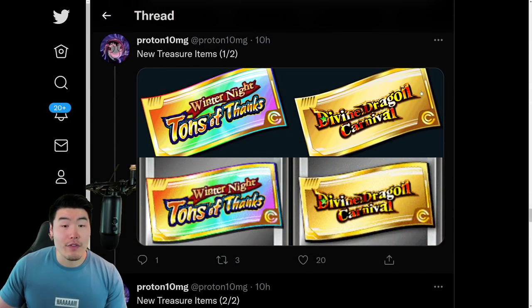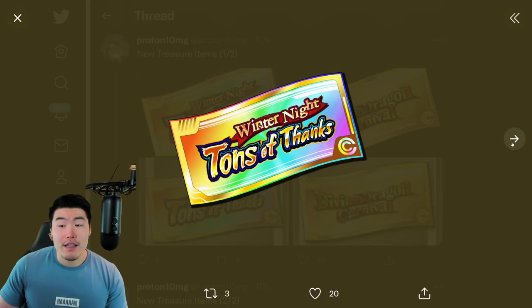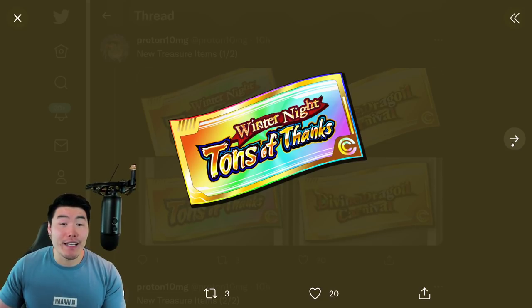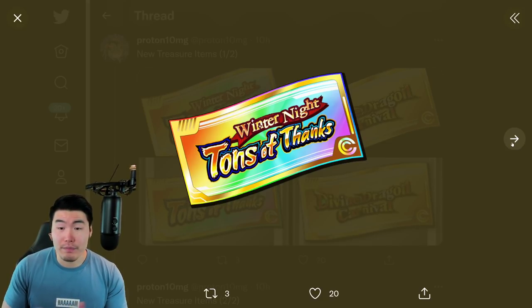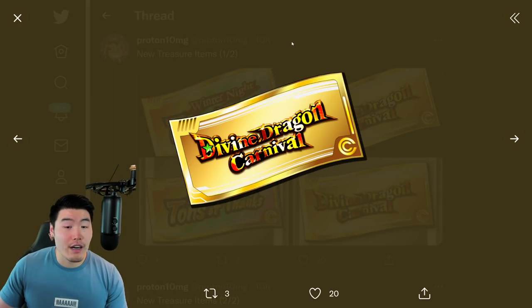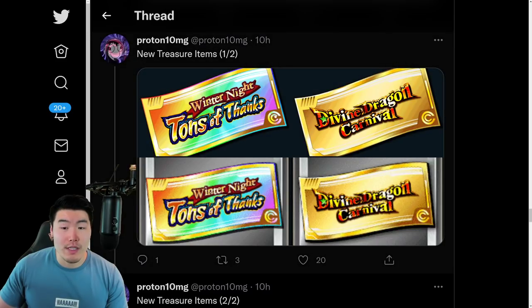Last but not least, we have a few new treasure items. This is the rainbow ticket that we'll be getting for the Tanabata banner, which is dropping relatively soon — maybe in a week or so — and these will be used for that banner. That's going to be the one that includes the anniversary UI Goku, SSB Majin Vegeta, and also the Tech Gogeta. And this ticket is for the Rising Dragon Carnival, or Divine Dragon Carnival, which is a special double rates banner with the LR Super Saiyan God Goku and Hit. So two new tickets right there.